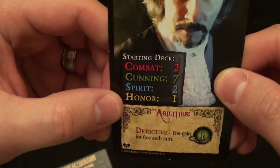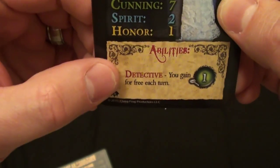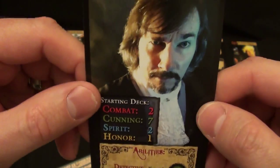At the beginning of the game, every player will select a hero. Every hero has a different starting deck based on their stats — combat, cunning, spirit, and possibly honor. Every character also has a particular ability that will give them some leverage, some special ability during the game.